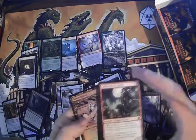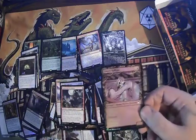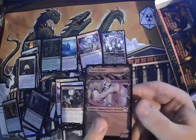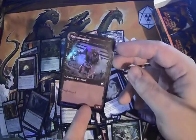Falkenrath Pit Fighter — not a very expensive card, but it's definitely going in either my mono red aggro deck that I'm building for FNM or my rack those vampires deck. And a foil of this card.